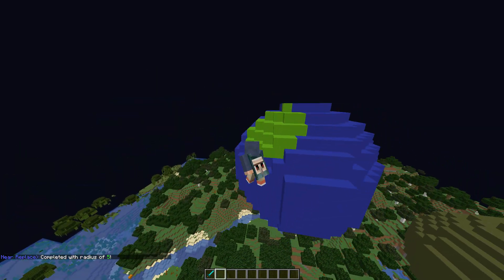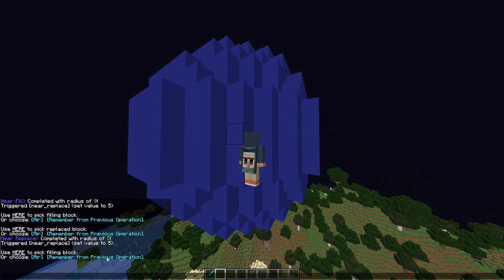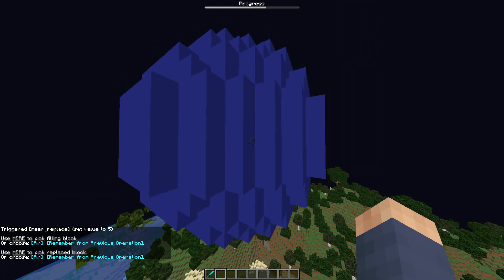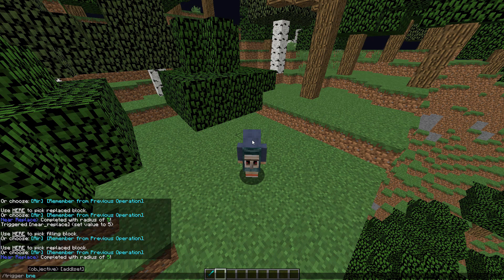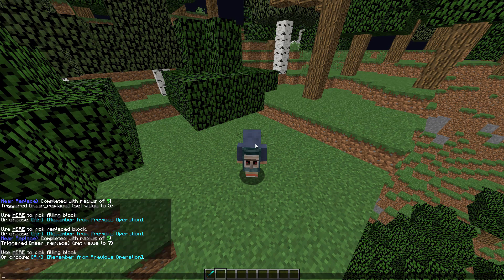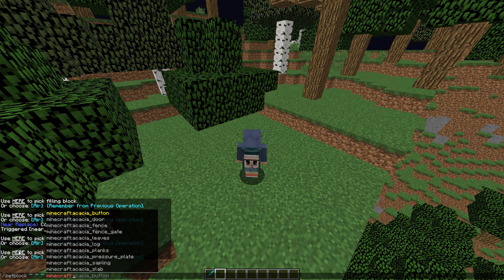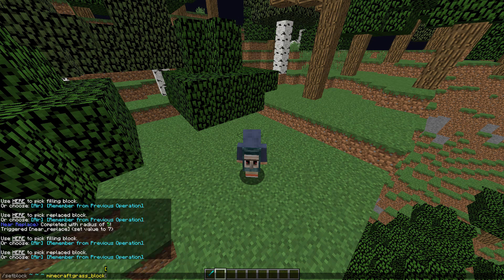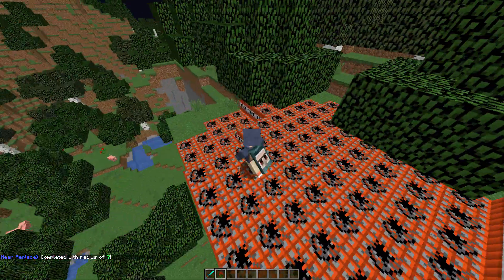As you can see it's just looking a bit like an earth. There are lots of different uses for this. So with near replace — if I set 8 or 7 — pick filling block, I could do set TNT, and then replace grass blocks. As you can see, it's going to fill the area around me with TNT.